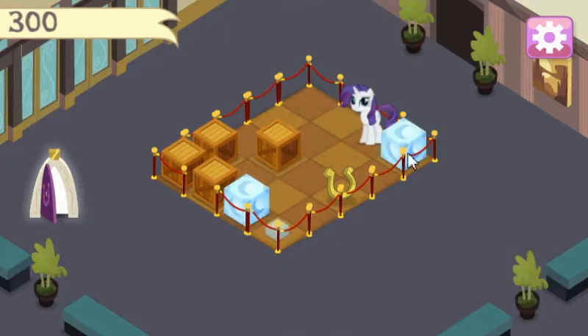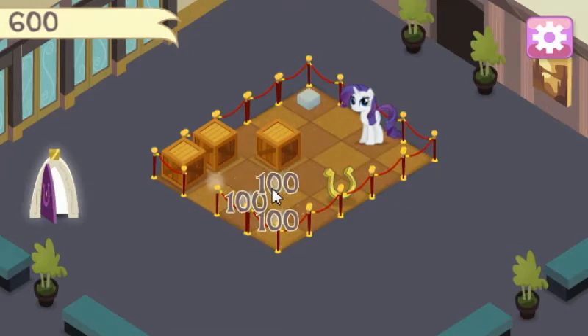It's kind of like 2048, in a sense. Collect a golden horseshoe — how do I collect a golden horseshoe?